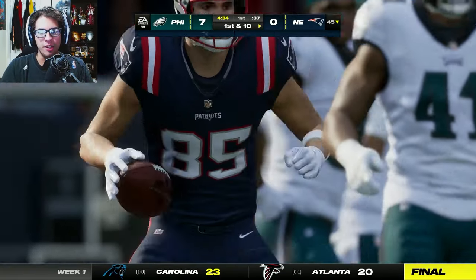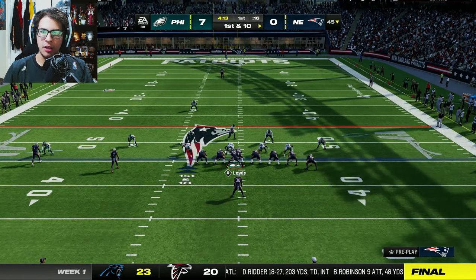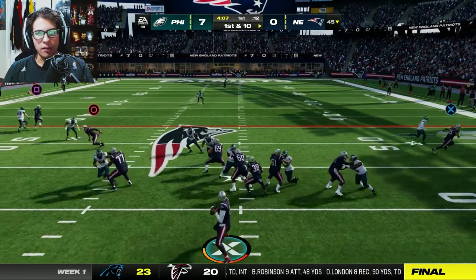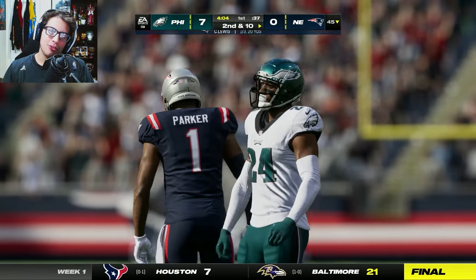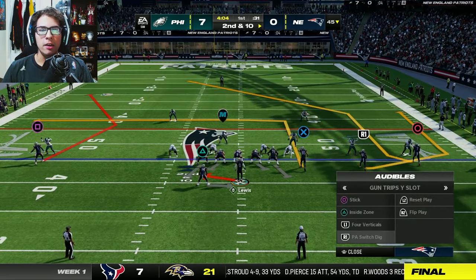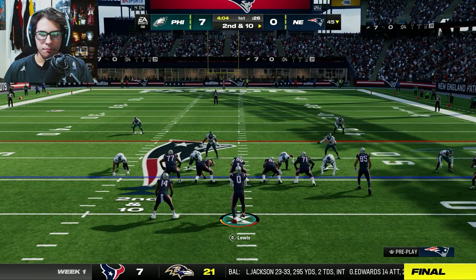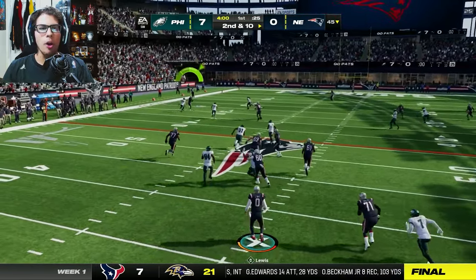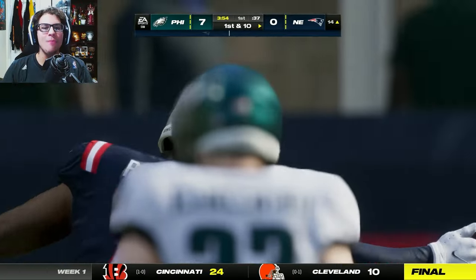First completion for CJ Lewis is a 20-yard reception to Henry. DeVante Parker on a streak too. One thing I forgot to mention on why I decided to go quarterback: as a running back I did not have full control over my team, so when Kirk Cousins decided he wanted to play like garbage I couldn't do anything about it. As a QB it was way more difficult to get wins because you can't really control the offense the way you can as a quarterback.